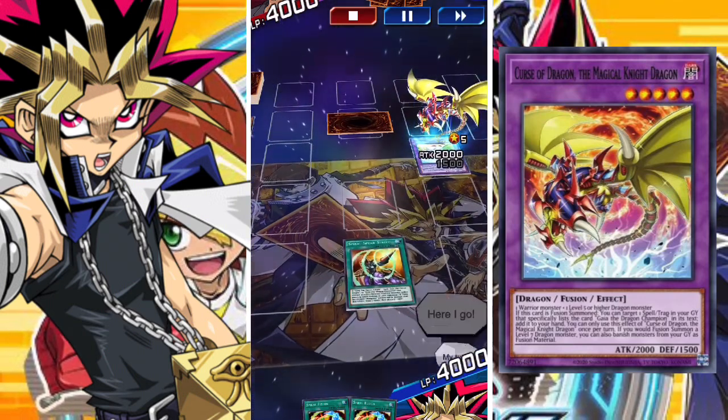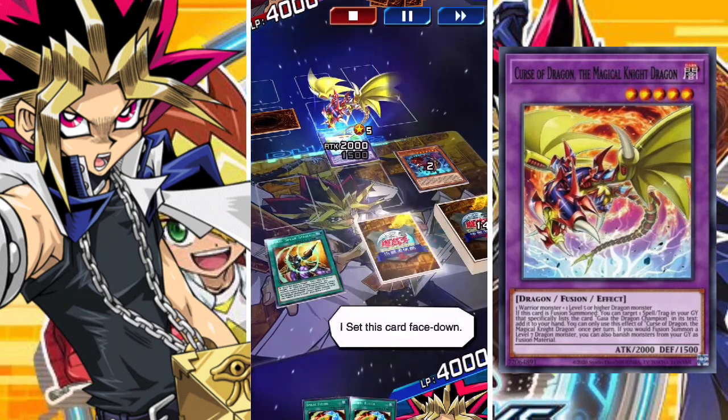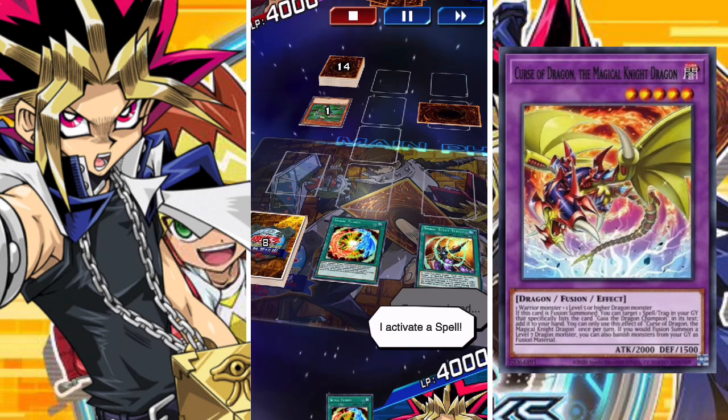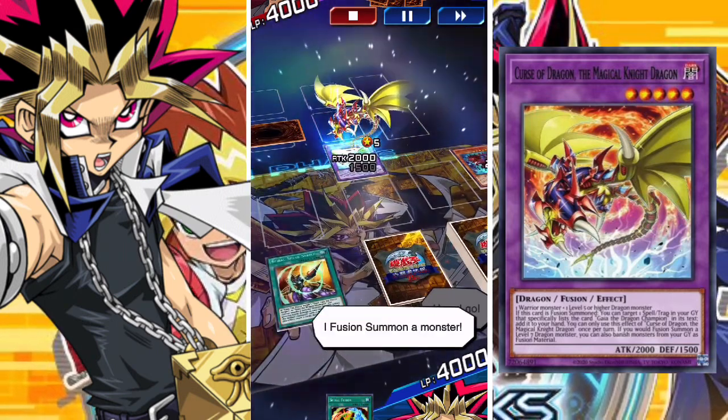Here I go. My turn. I draw a card. I set this card face down. From my hand, I activate a spell. Here I go.